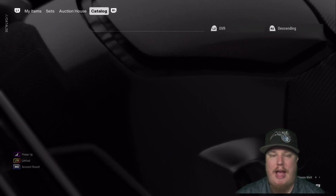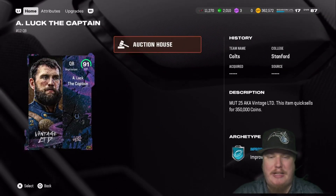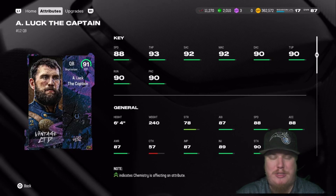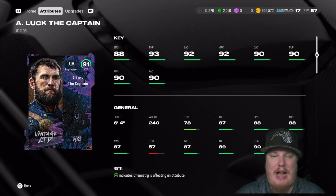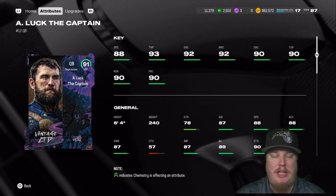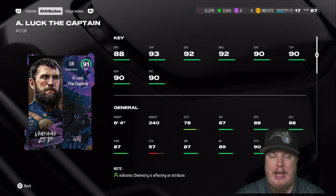Let's jump into the catalog and take a look at this week's drop in the AKA program. First up, we're getting the Improviser quarterback, the Captain — Andrew Luck. You guys remember the Captain used to be on Twitter posting out some great tweets. This Andrew Luck LTD at 91 overall comes in with 88 speed, 93 throw power, accuracy of 92 short, 92 mid, and 90 deep, with 90 throw under pressure, 90 throw on the run, and 90 play action. Remember, LTDs are only available for a limited time — you have until Wednesday 10/23 at 1 p.m. if you're trying to pull this Andrew Luck in packs. Good luck and happy hunting.